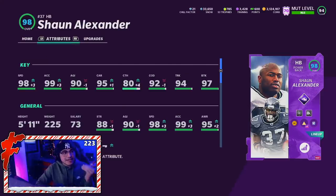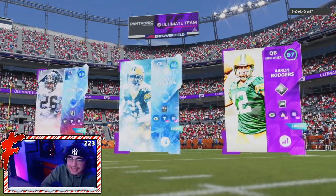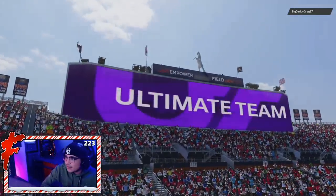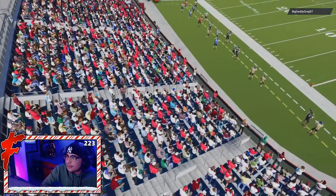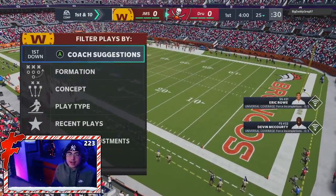The plan today with Sean Alexander is just to get him the ball in open space. I want to see what his juke move feels like, I want him to run people over, and I'm going to try stiff arming guys. The main goal is just to get Sean Alexander the ball in open space — I feel like I've done a pretty bad job at that in my previous running back gameplay. Game one — we're facing Big Daddy Greg 97. He had Rob Woodson, Charles Woodson, and Aaron Rodgers in his top three, so it should be a pretty good game. We're starting off on defense.